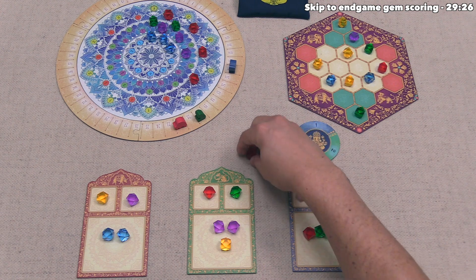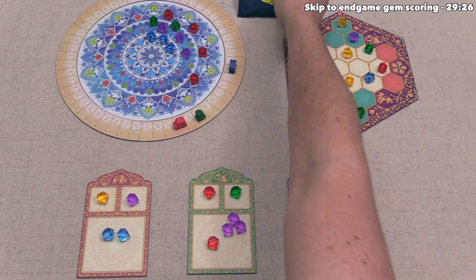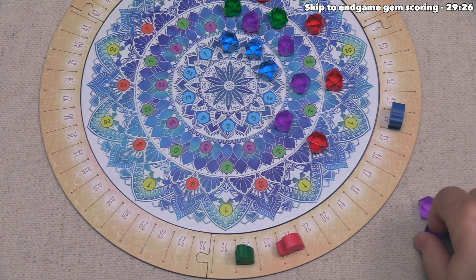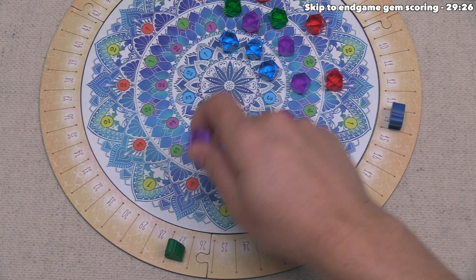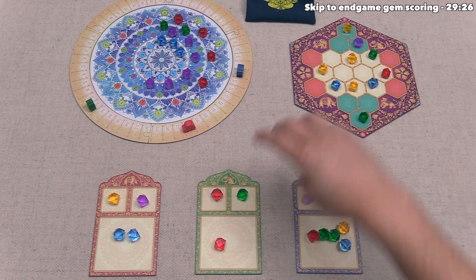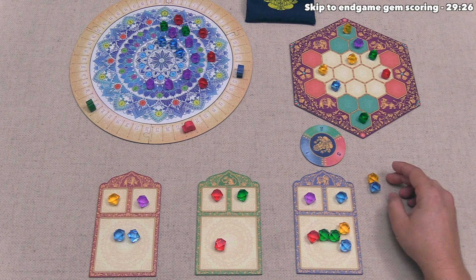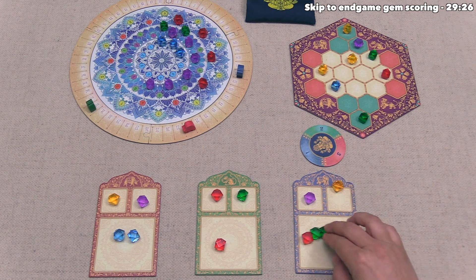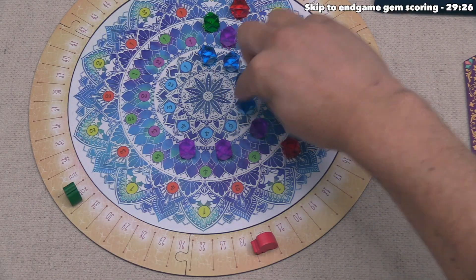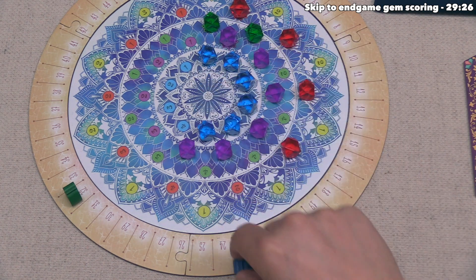Green uses a yellow gem to score all three purples from their treasury: four points (total 24), three points (total 27), then five points — a big one — bringing green to 32. Blue then uses their blue destiny gem to take a blue and an adjacent yellow, uses the yellow to kick the existing blue down to treasury, and spends the yellow to cash in all three blues: three points (total 17), six points (total 23), and four points (total 27).